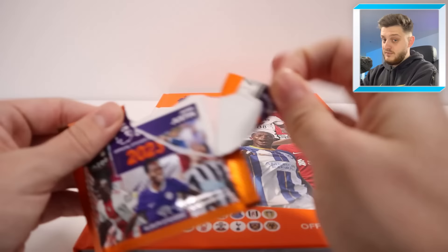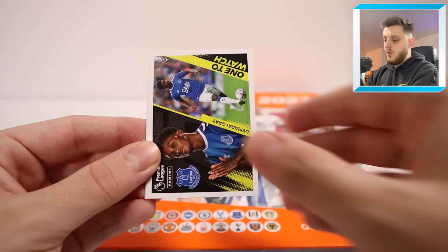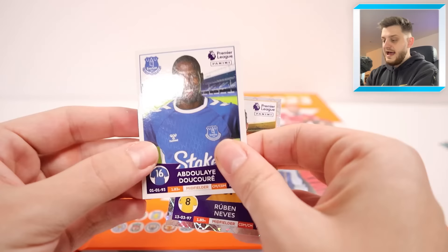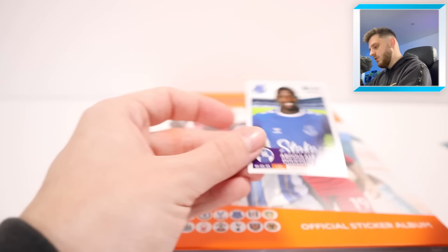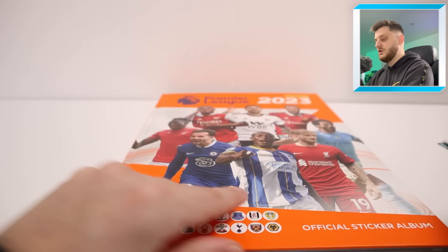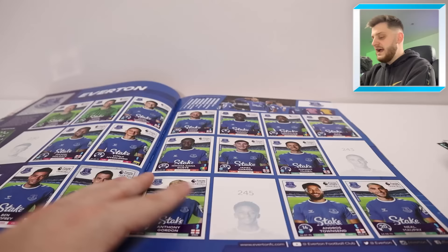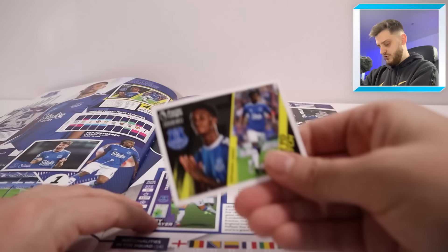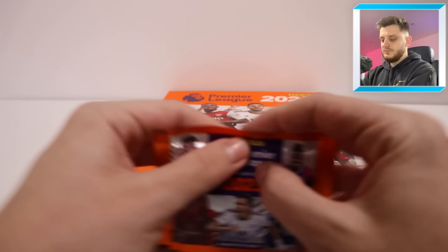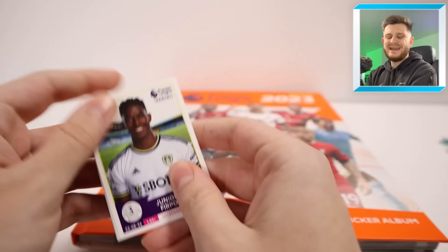Eighth pack: James Justin key player for Leicester (already have), Damari Gray for Everton (already have), Sergio Gómez for Man City (don't need), Ruben Neves (have base, need key player), and Abdoulaye Doucouré for Everton — already got him too. That's our first pack in a while where we haven't needed any stickers.